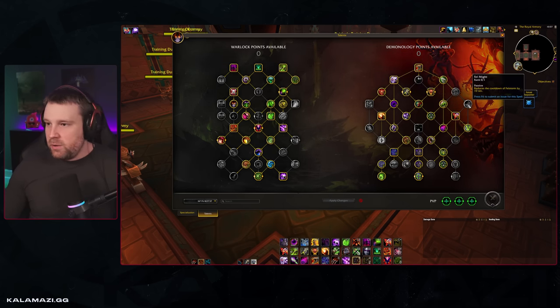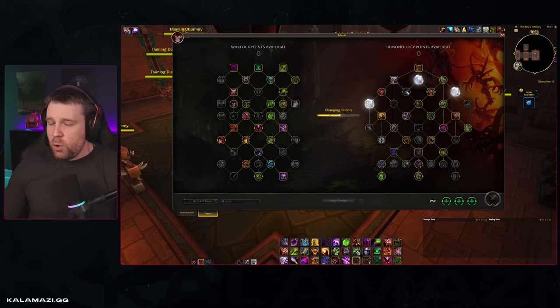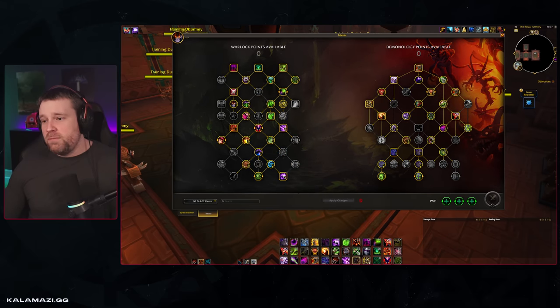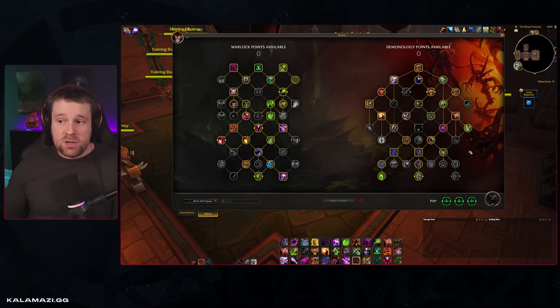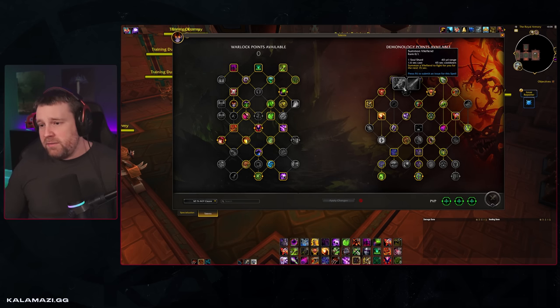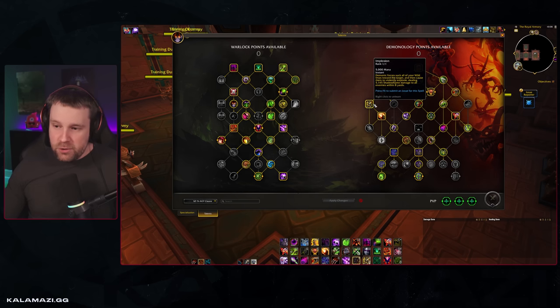Those high-burst damage profiles are often highly sought after in progression settings — to burst through a phase, burst through ad spawning, burst through a shield. This makes Demonology an exceptionally strong Power Infusion target. Just like the Hatred build, if you want more cleave-based elements you can shift things here: pulling a point into Dreadlash and Stratagem. You could pull a point from Sunder to put it back into Expendables — it's customizable depending on how much single target or cleave emphasis you want.